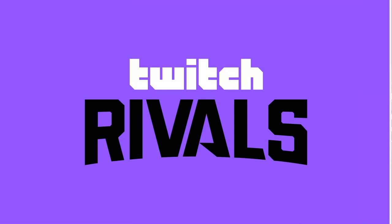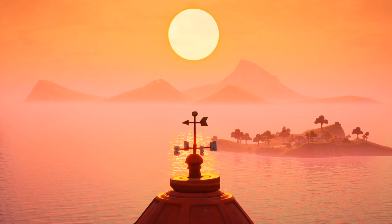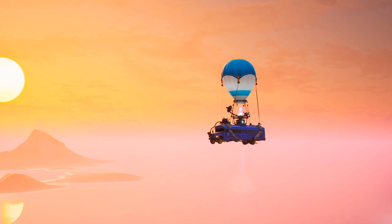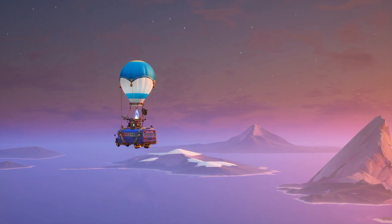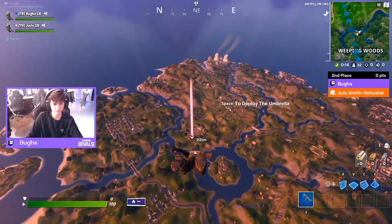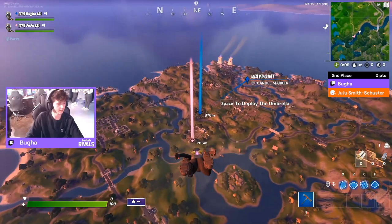Everything is getting started right now, here we go - the first quarter. You can take a look at the map as the footage gets those real Miami vibes going on. Things are looking good. Here we go, the first drop - it is Frenzy Farms. They have to land in that four-grid space near Frenzy Farms. There's Risky Reels, there's the orchard, a couple different things. We're gonna start with Buga and JuJu - they're already deciding their strategy, that area has three chests.